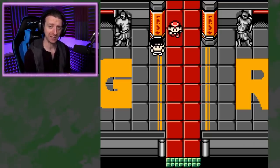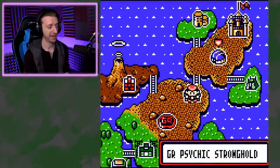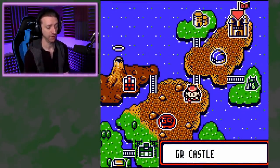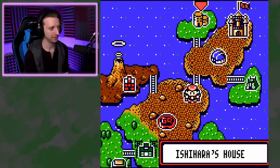Welcome back to Pokemon The Trading Card Game 2. Where we last left off, we just defeated the Fighting Gym, which allowed us to access the final island of GR Island, which means we're getting towards the end. All these places to go, but I want to know why Ishiara lives here.